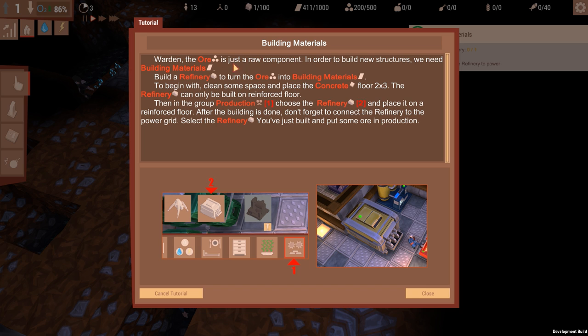Powered! Yay! Wood and ore are just raw components — we need building material. Build a refinery to turn it into ore. Concrete.